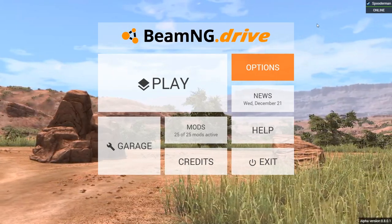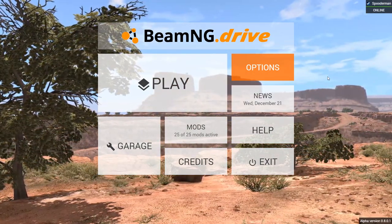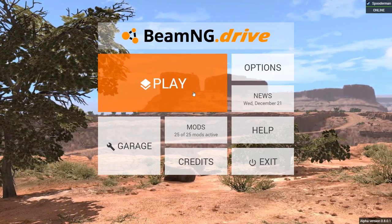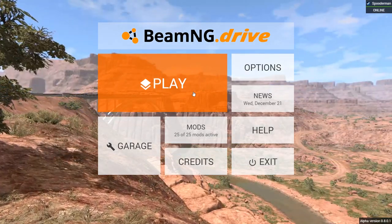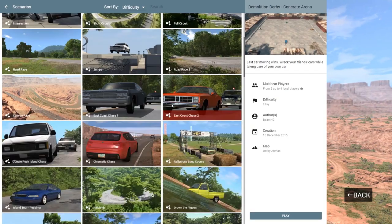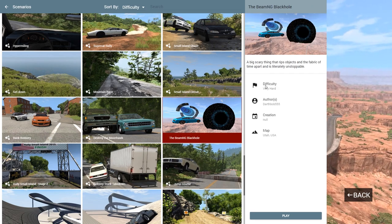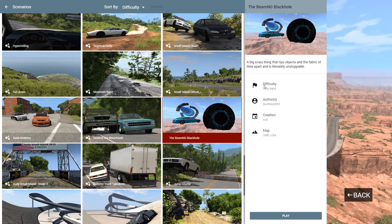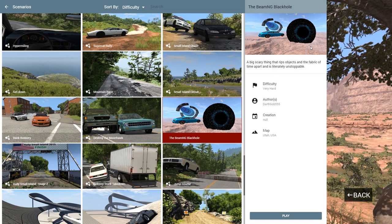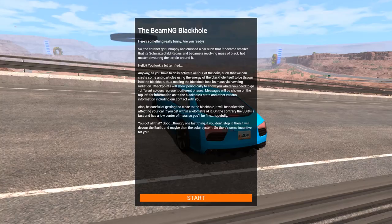Hey guys, how's it going? My name is Neil and welcome back to some more BeamNG Drive. In today's video, we're actually gonna be doing a scenario — we haven't done one of these in quite a while. I saw one that looked interesting. I basically just saw the title and was like, okay, we're downloading that. I don't really know much about it, but I do know it has something to do with a black hole. It is the BeamNG black hole, and it says it's a big scary thing that rips objects and the fabric of time apart — literally unstoppable. So it looks like we're gonna be trying to stop a black hole. That's pretty fun to me. Let's get right into it.